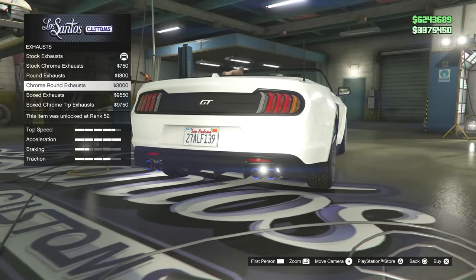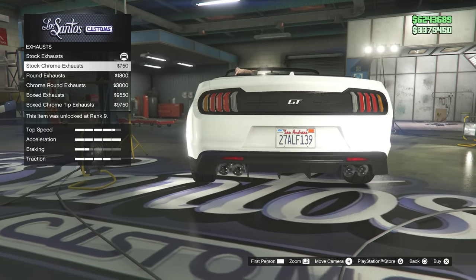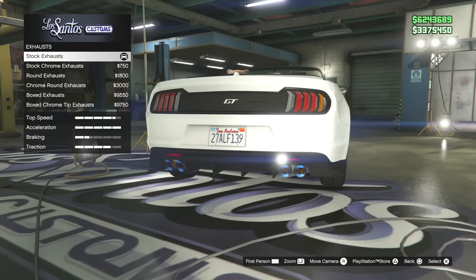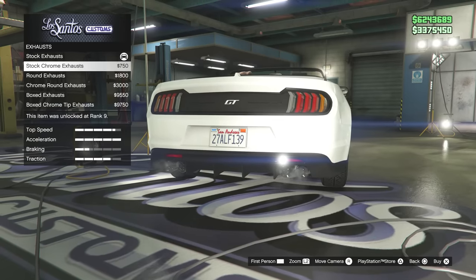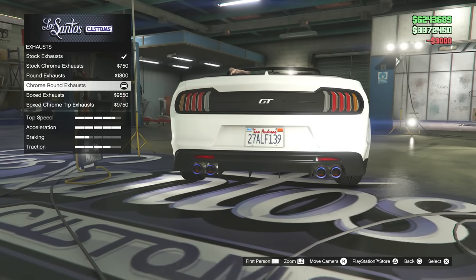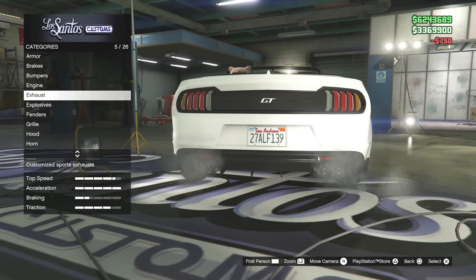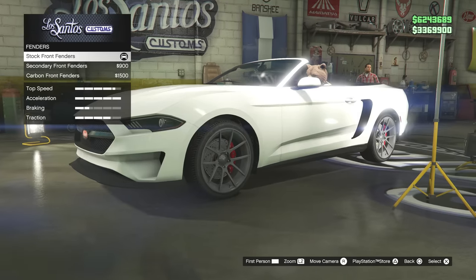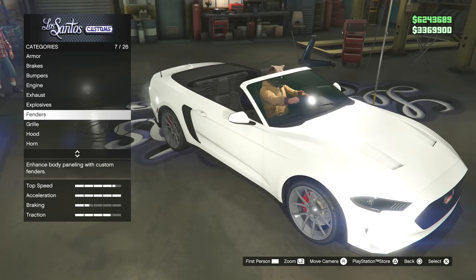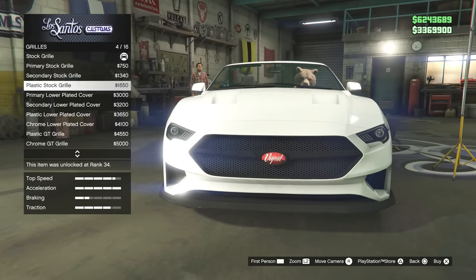For exhaust, I thought maybe we'd have some custom options but not this time. The stock ones are quite pixelated so we do want to change them, but there's not much option. I think I'm going to have to go with the chrome ones. For fenders, we have a secondary color and carbon — yeah, just like the Dominator ASP, everything has a secondary color option.